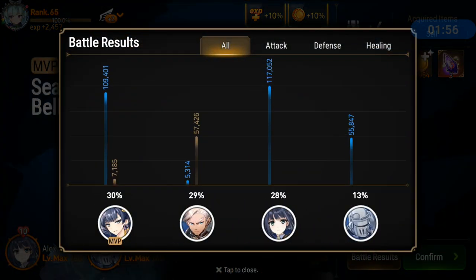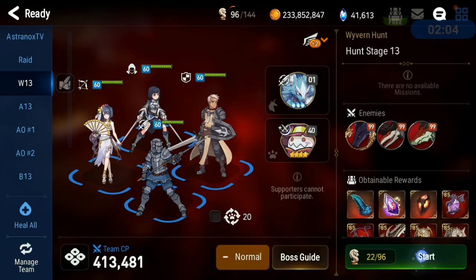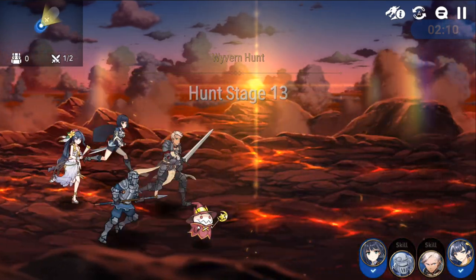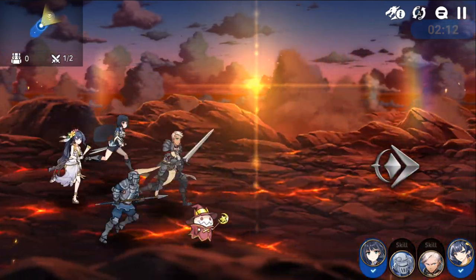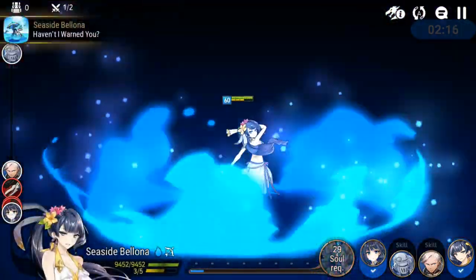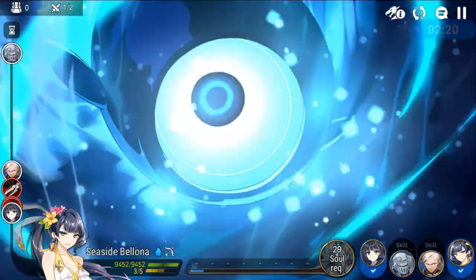On this run, Alexa and Seaside Bellona are very close to each other in terms of damage. Alexa usually is the number one damage dealer — some runs she deals way more damage than Seaside Bellona, some runs it's closer. But most of the time Alexa will be doing more damage.